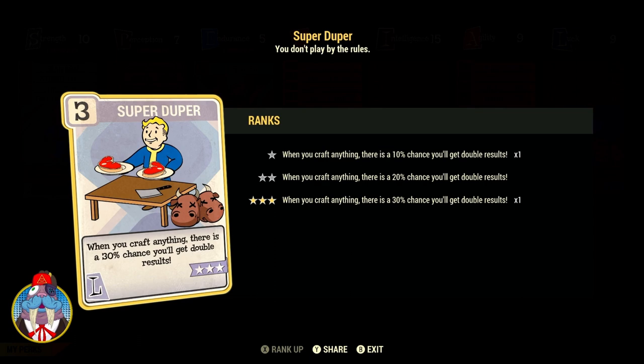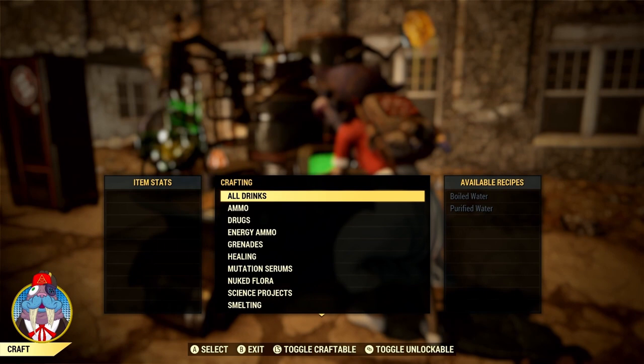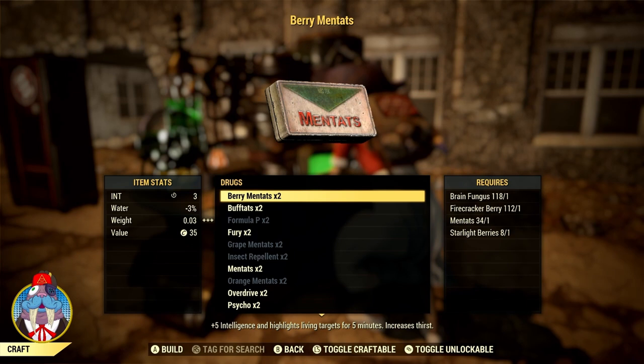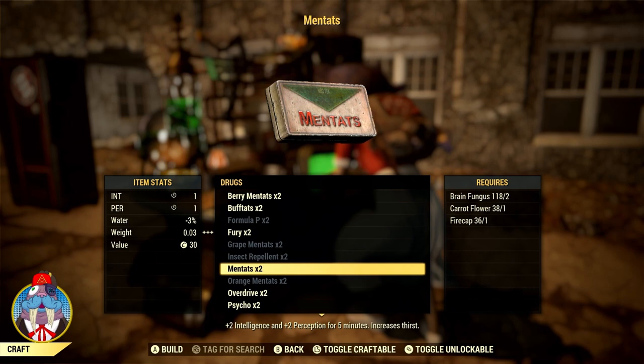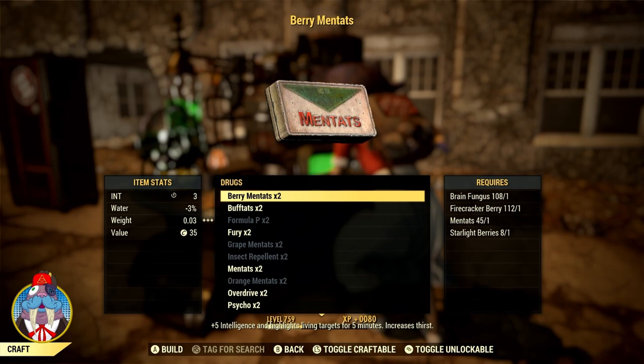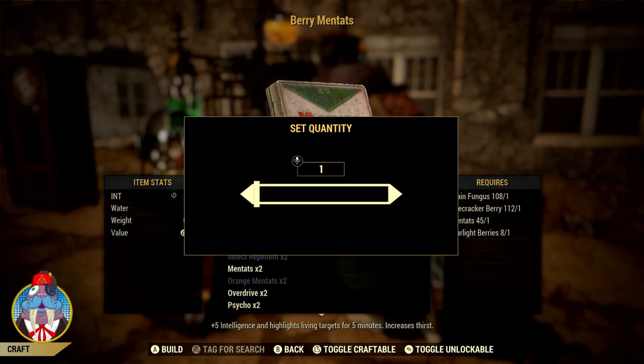Now head over to your nearest chemistry station. Go to drugs — you'll know if you have Chemist because it will say 'berry mintats x2' instead of just 'berry mintats.' For mintats, you need brain fungus, carrot flour, and firecaps. Then berry mintats take brain fungus, firecracker berry, mintats, and starlight berries. With the mintats I just made, I'll have some ingredients for that as well. I wasn't really trying hard to pick up ingredients, but that is 16 berry mintats I just made.